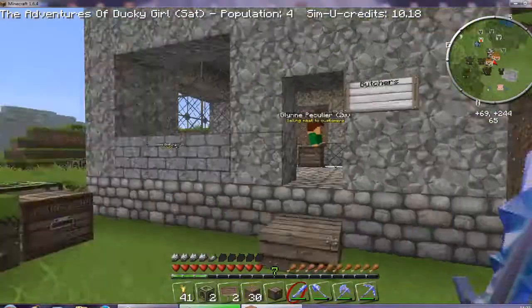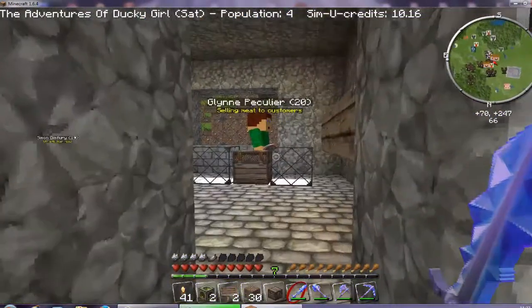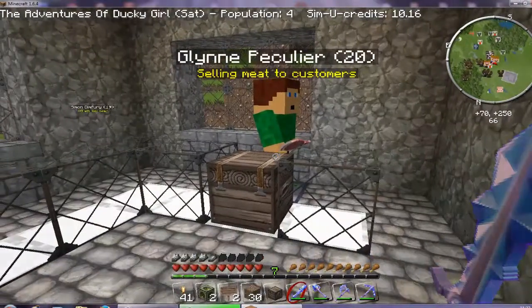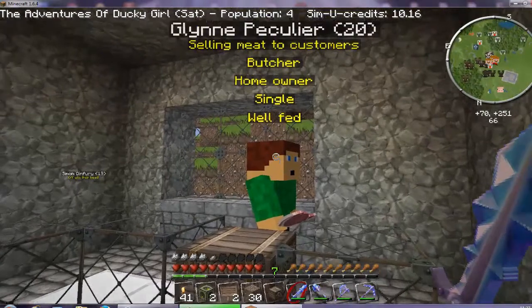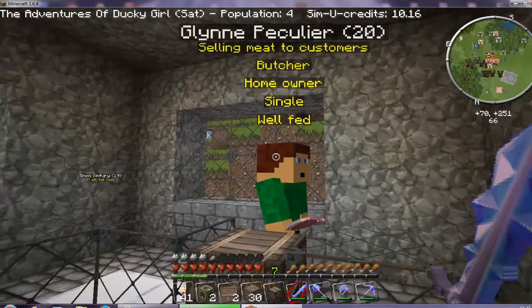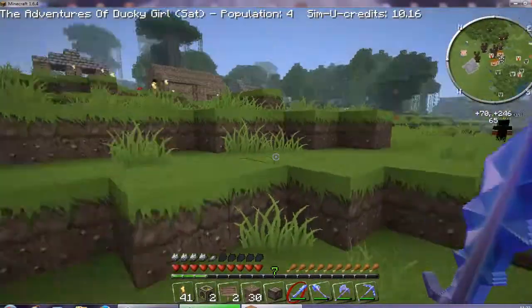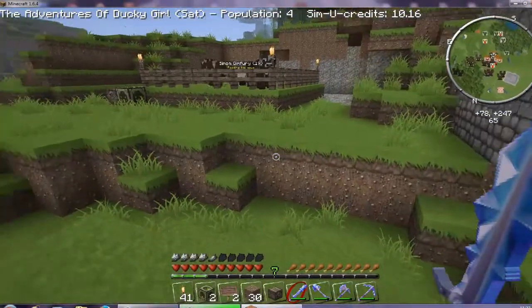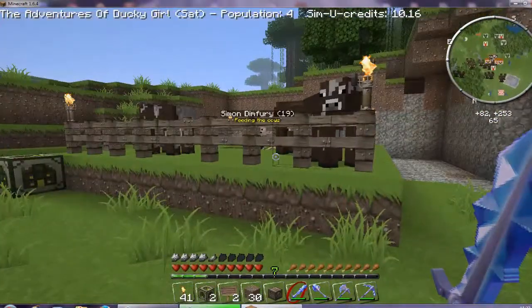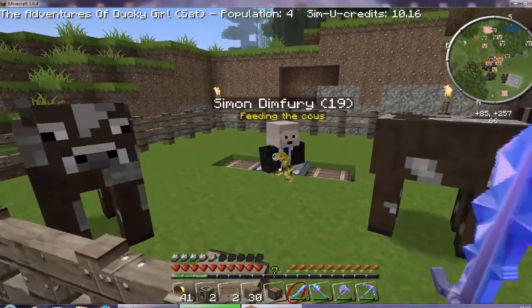We have a butcher here. Glyn works in our butcher. Glyn is apparently having a bad hair day. He's 20, he's a butcher, he's a homeowner and he's single. Glyn will bounce from the butcher to the cow pen over here where Simon works.